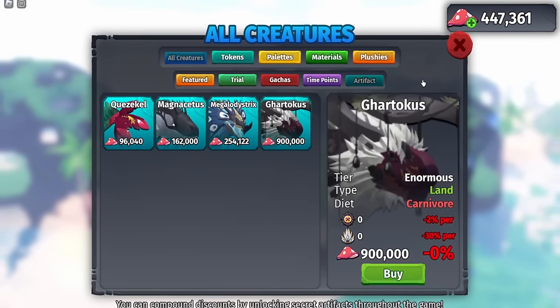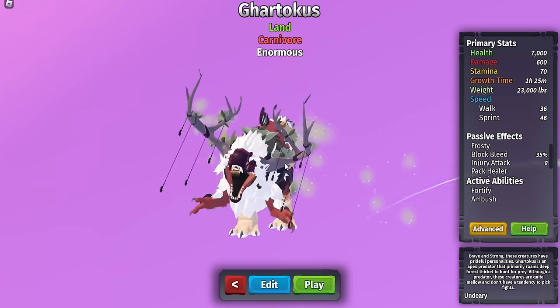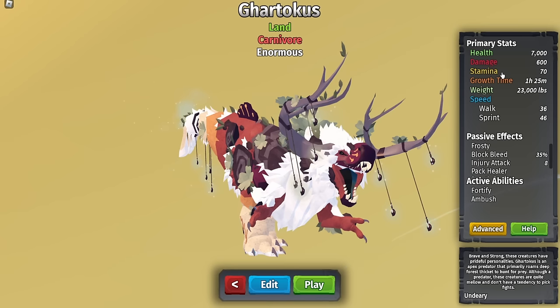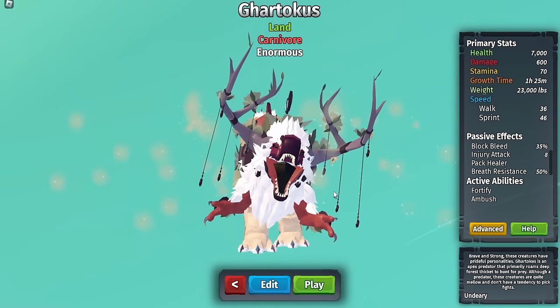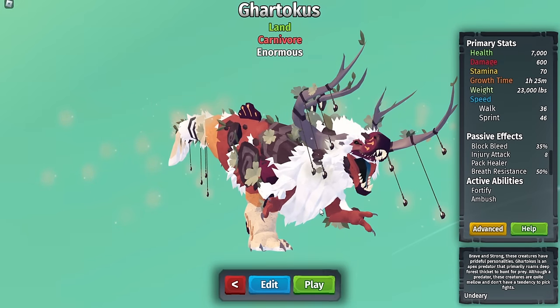Here is the Gardicus creature. Its stats are 7,000 HP, 600 damage, one hour and 25 minutes to grow, and 23,000 weight. Passive effects include Frosty, Lead Block, Injury Attack, Pack Healer, Breath Resistance. Active abilities are Fortify and Ambush. It is a huge festive T-rex and it just looks really cool.